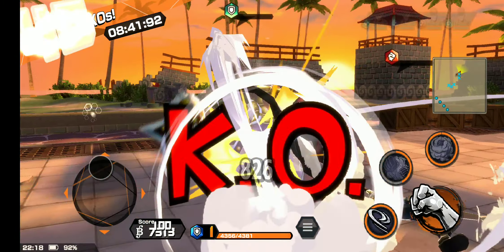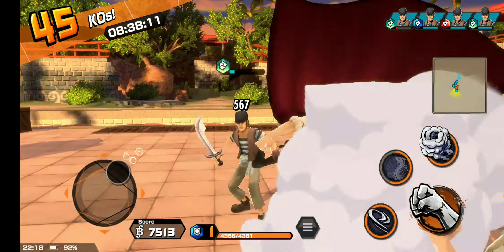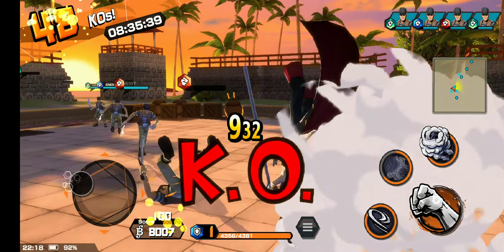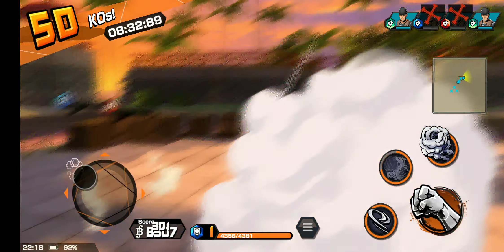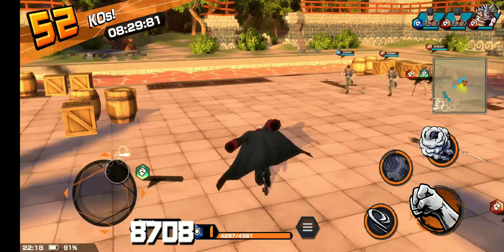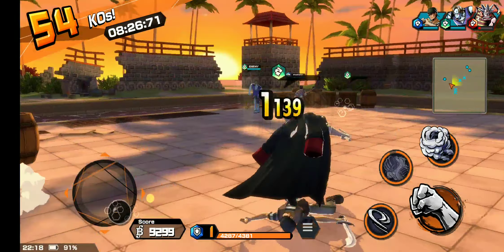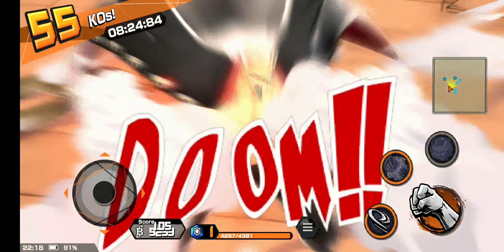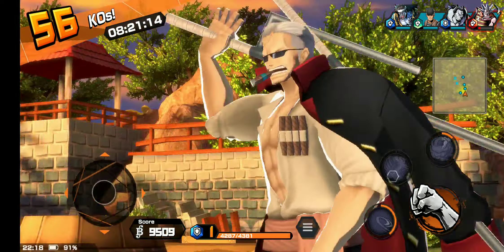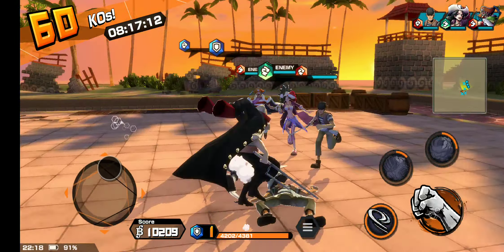Skill two is pretty much an attack that's kind of like a black hole thing. I want to see if I can get someone that doesn't die to show the stun. Let me just use it — oh okay, never mind, they died. The skill is actually very very good.